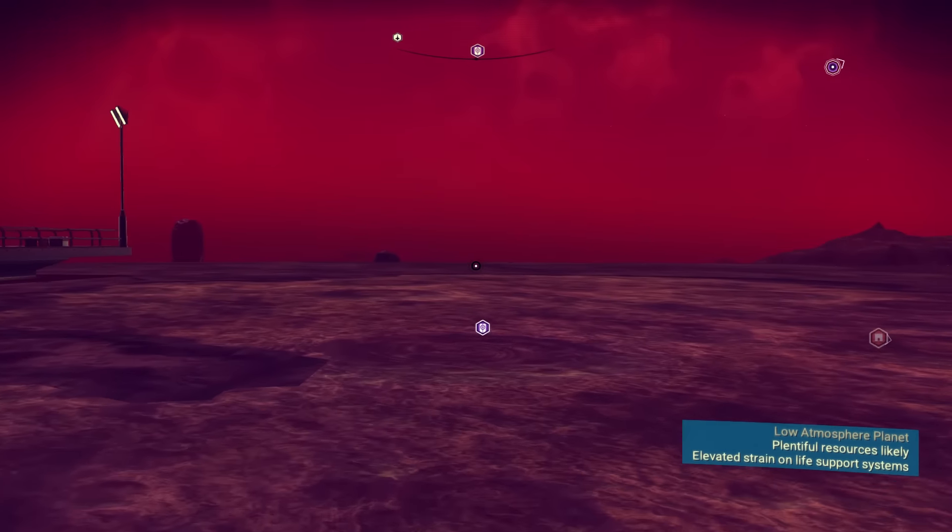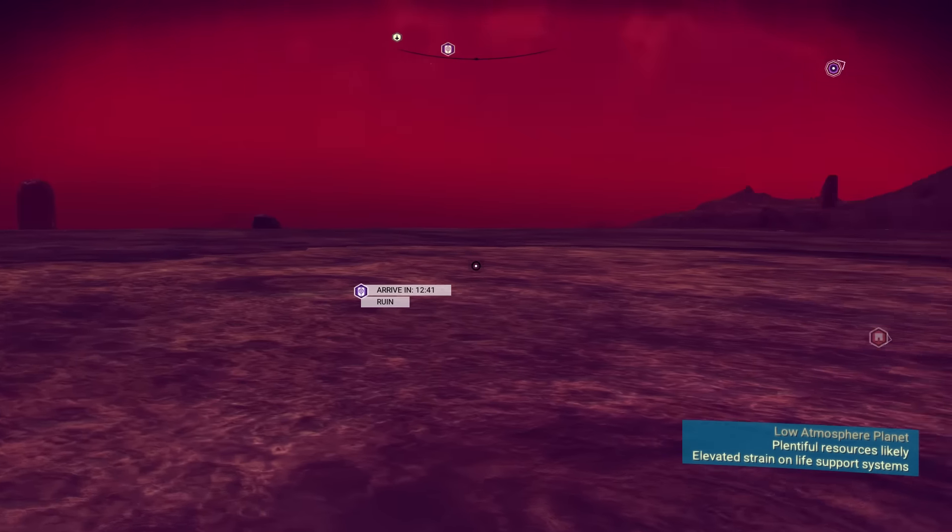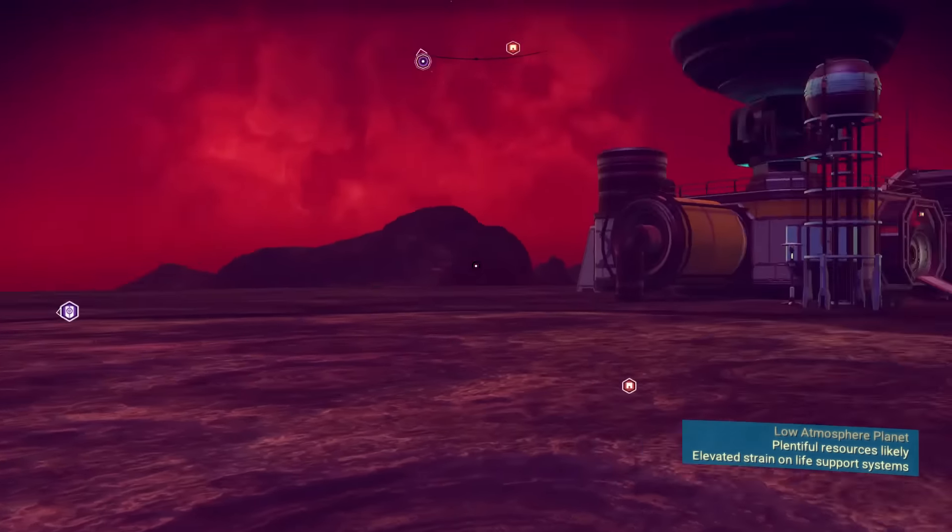Alright, so as you can see, this is definitely not the same planet that we were previously on, and a lot of things have changed. I'll show you guys really quick what's going on. I called this solar system Two Brothers, because it's two planets. One is Heat Wave, which is not the one we're currently on. The one we're on is Chillin' Flat.